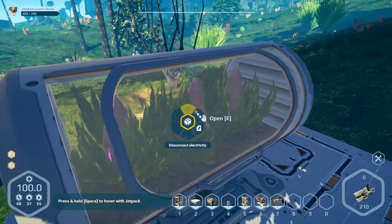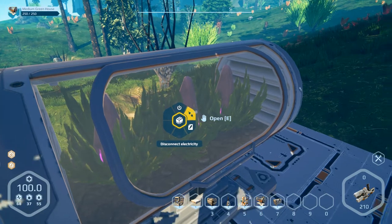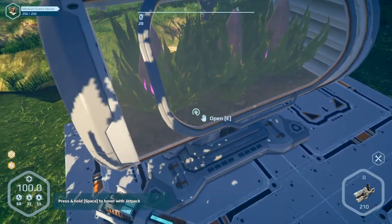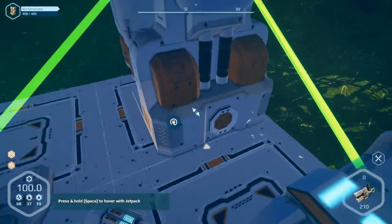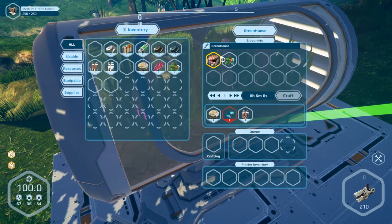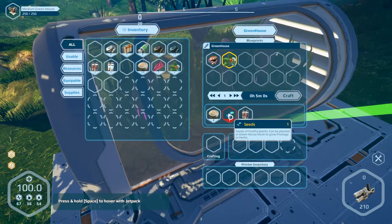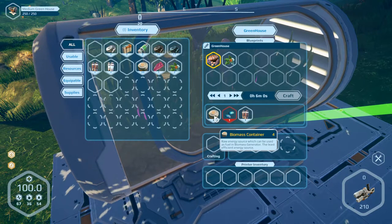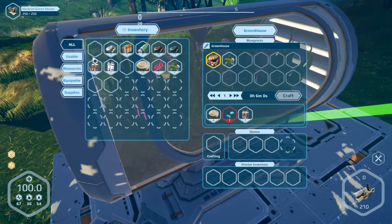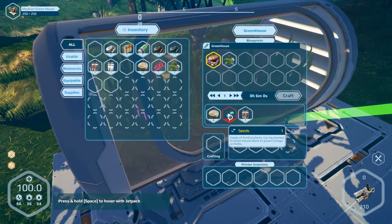I need electricity. What's this — rename block? Open. Take electricity to this side. Where can we connect it? Now we need fruit. What's this — seeds? We've got no seeds. We need seeds and dirty water. Okay, dirty water — on time left. I don't know where we can get the seeds. Seeds are the problem, and we need more water.